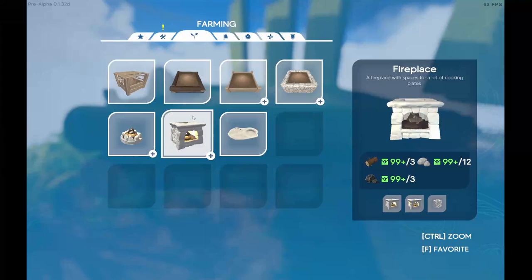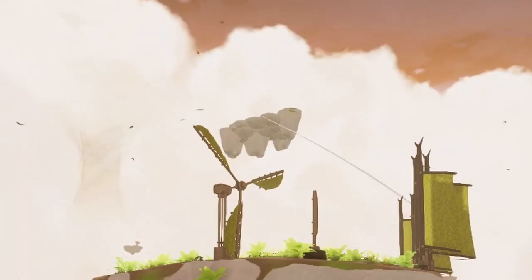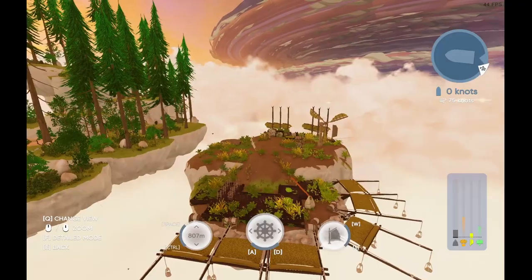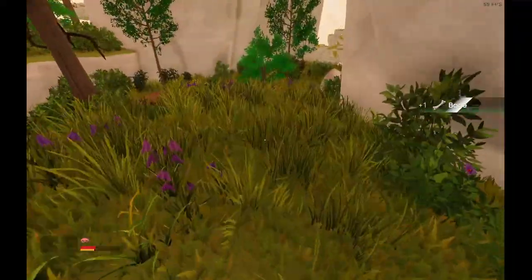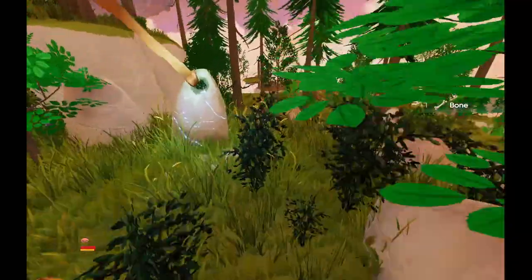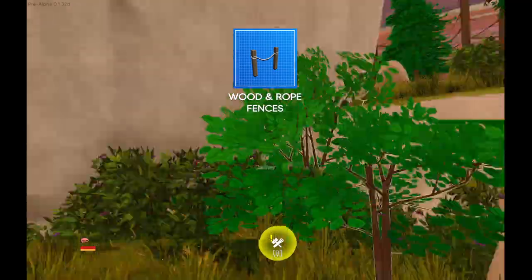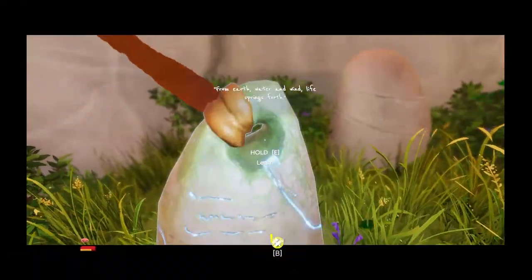Heading is good. Found an island with a fireplace with spaces for a lot of cooking plates — really cool. There's another big island over there too. This one has a little lake in the middle and bones, which we definitely need. Story stone: 'All children of the skies must learn to fly in due time.' Found wooden rope fences and a pathway.